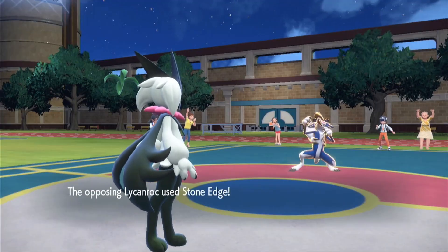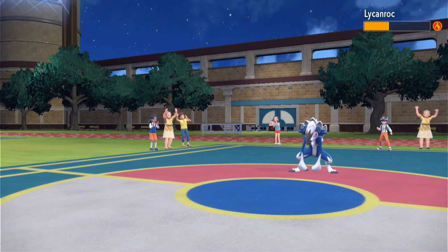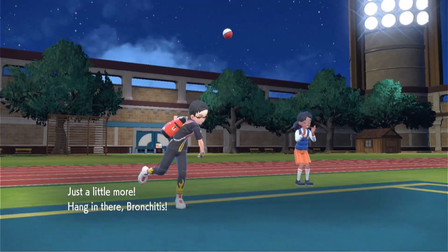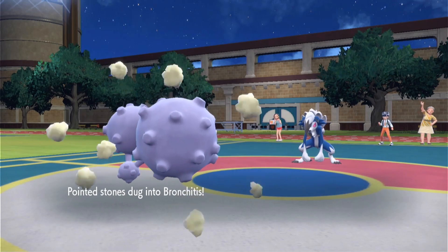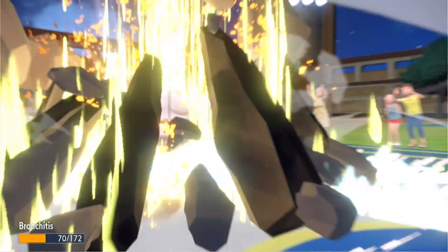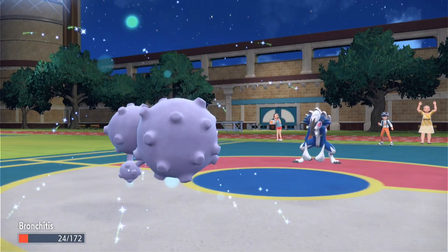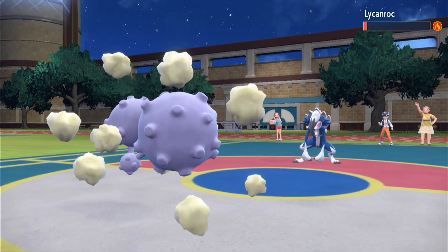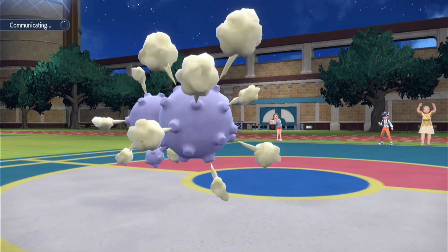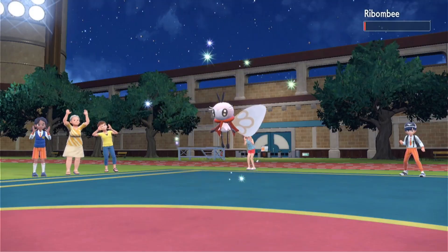Let's go Flower Trick — oh, it outspeeds, never mind. I knew it was Scarlet, I knew it. Let's just chip it down — Sludge Bomb is STAB. There we go, oh we got a crit! Good job Wheezing. That was Lycanroc, and Ribombie's the last one. We're gonna go 4-0, folks. That's because Stone Edge can crit — that's why I went Will-O-Wisp first and then Meowscarada. I already knew it was going to outspeed but I still did it anyway.